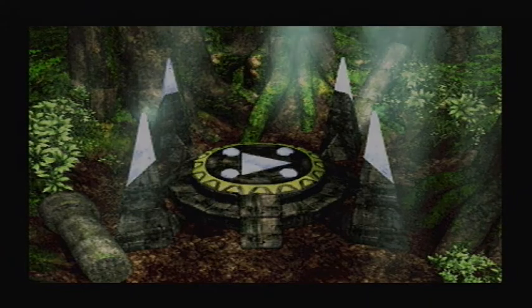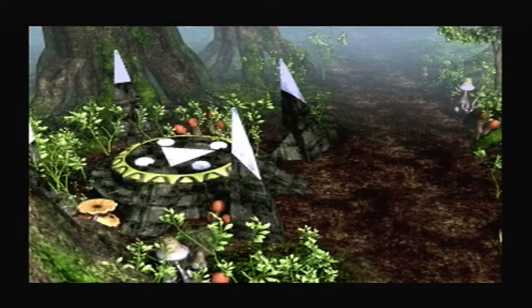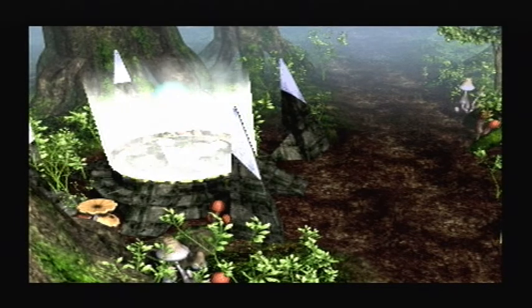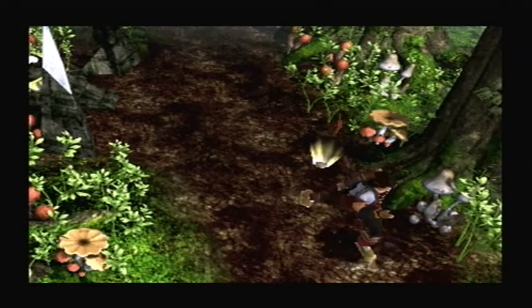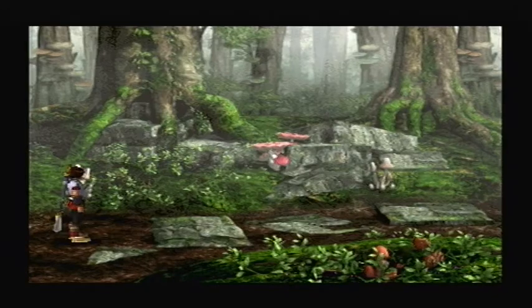Also, I'm just going to show this off. Each forest has a warp like this, which you can only activate with a corresponding key item. I'm not too fussy about finding them, because by and large they aren't useful. Why do you need a shortcut to the exit when you always have an item that lets you leave immediately?